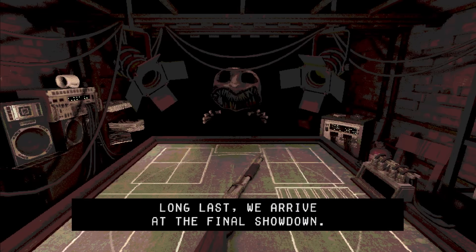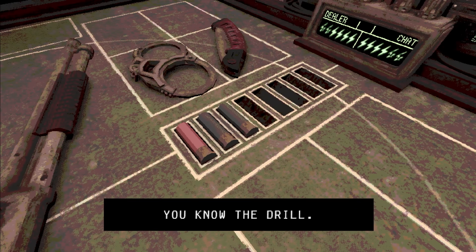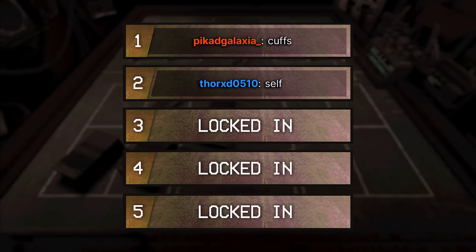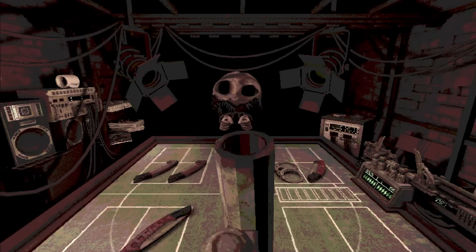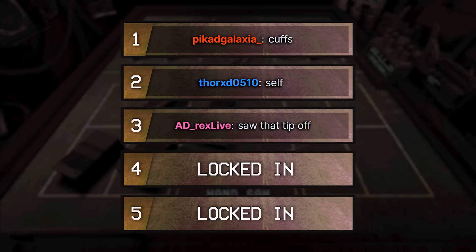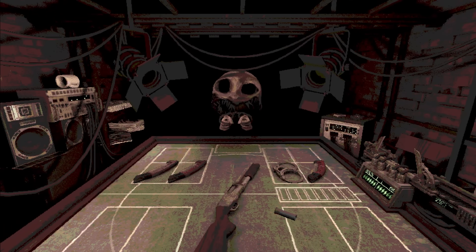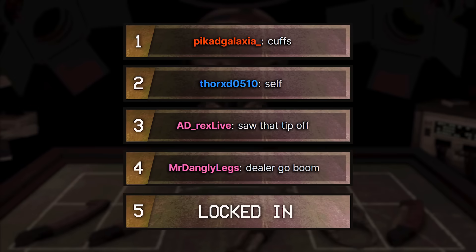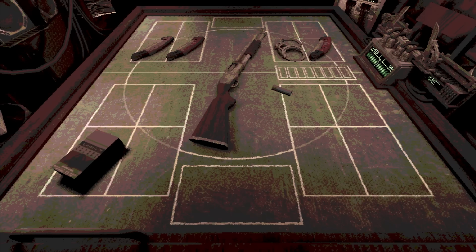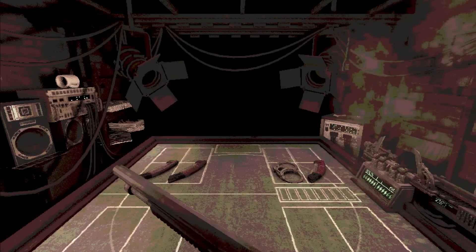We've got to the final boss, so we are winning, yes. I'm not going to take any credit for this — this is all chat. The first message is handcuffs. Next up, shoot ourselves. I hope you're sure about this, chat. Oh my god — how are they so good? How do they keep getting away with this? Then we saw the tip off according to Adrexlive. Then we shoot the dealer. That would have been so perfect. I believed so heavily in you, chat. Then we smoke. Well, we're now out of instructions. The chat says dealer.